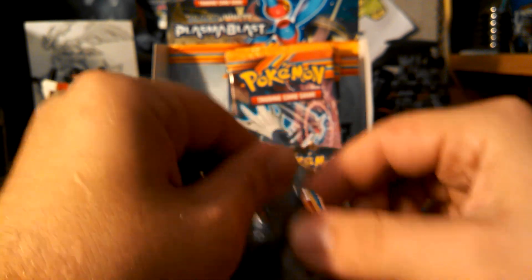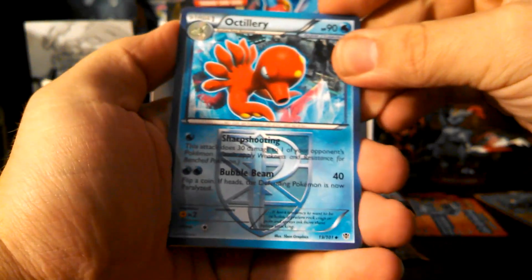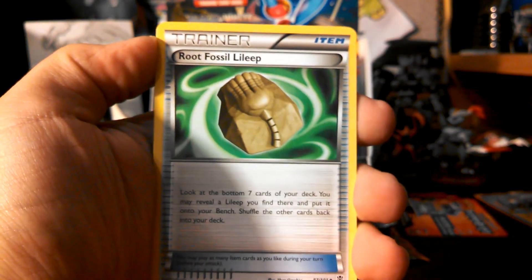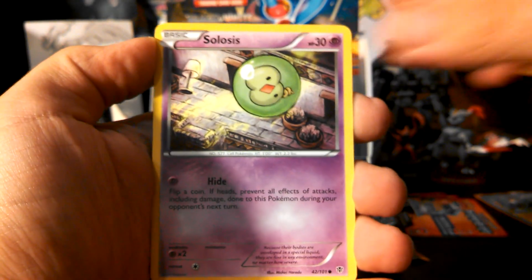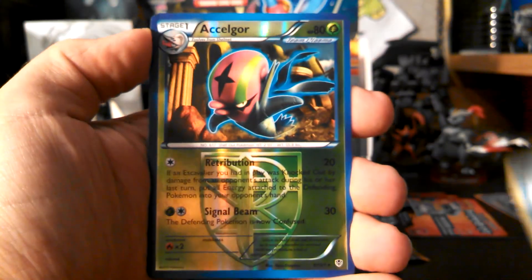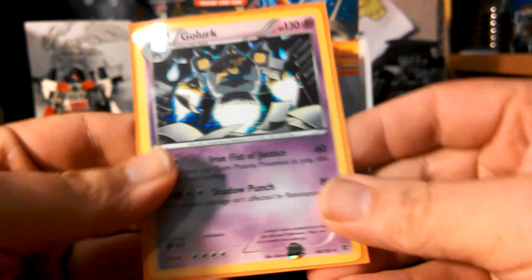Going to Dialga here, hoping for an EX here pretty soon. Alright, so we have Octillery, another Pokemon Catcher — that's really good — and Cover Root Fossil Elite. Teddiursa, Solosis, Drifloon, Houndour, Ducklett. My reverse is a rare Excadrill and my rare is a Golurk holo. That is another double as well, so if anybody's interested in Golurk, hit me up, send me a PM.